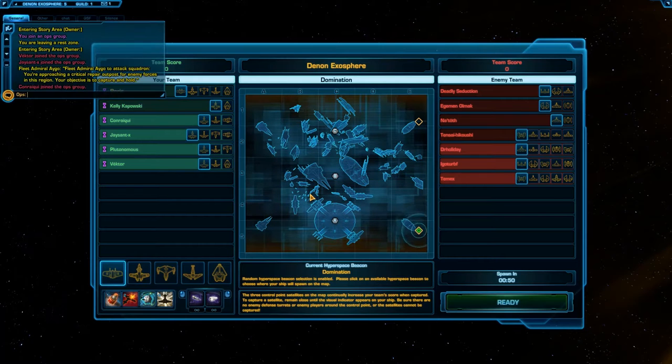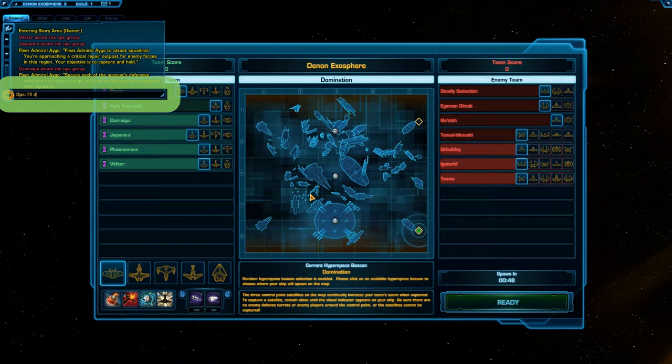At the start of a match, announcing where you plan to place your beacon in Ops Chat can help your team focus their efforts.